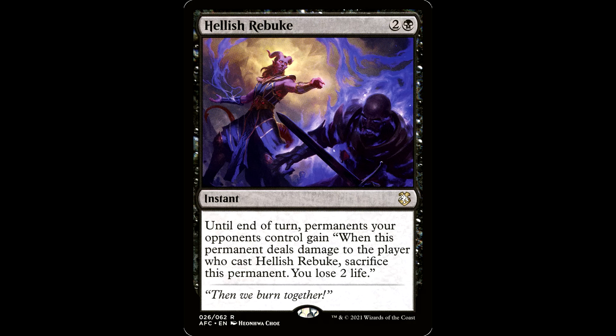And how about Hellish Rebuke? 2 and a black for an instant. Until end of turn, permanents your opponent controls gain: when this permanent deals damage to the player who cast Hellish Rebuke, sacrifice this permanent. You lose 2 life. This is a fun little card that punishes people swinging their big ugly creatures your way — need include and can take that stuff right off the board.